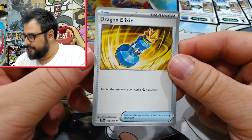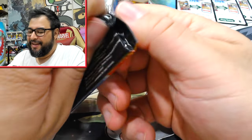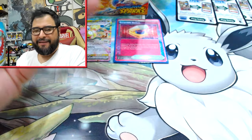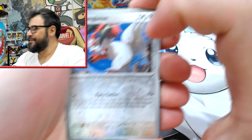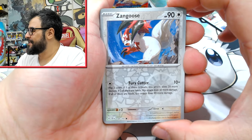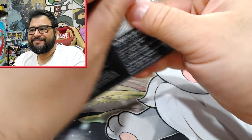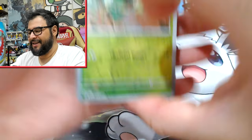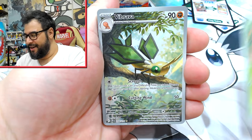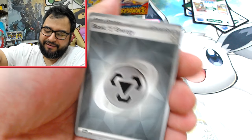That reminds me of — what was that one — Dragon Elixir? It heals 60 damage from you. It's an Erika card, that's a supporter. We're talking Surging Sparks here, but we've also had the launch of Pokémon TCG Pocket. If you've been paying a little attention to the cards in there, there's the Lieutenant Surge card that moves all the energies from your benched Pokémon to your Raichu — or I think it's Zapdos. And then we got the Braviary, and in the other one we got... yeah, we got the Vivillon.